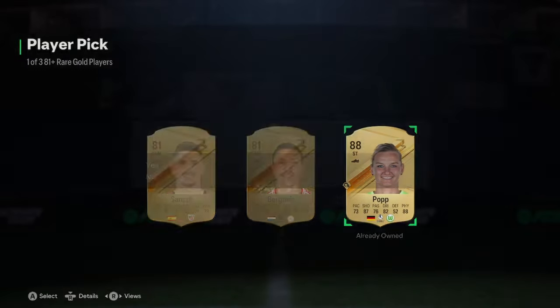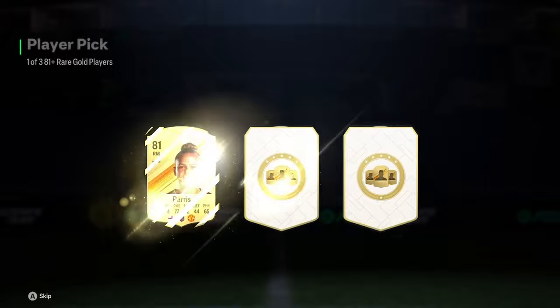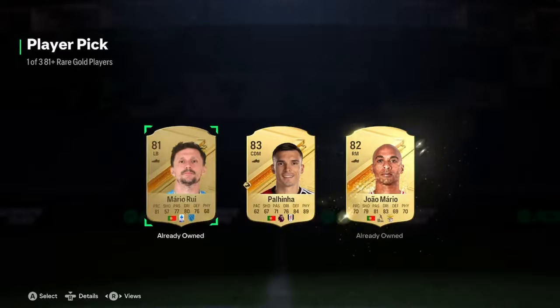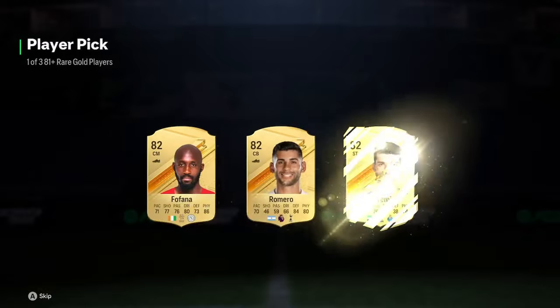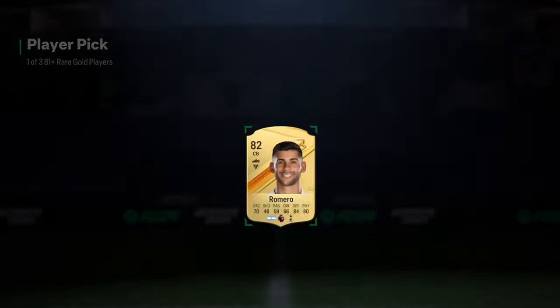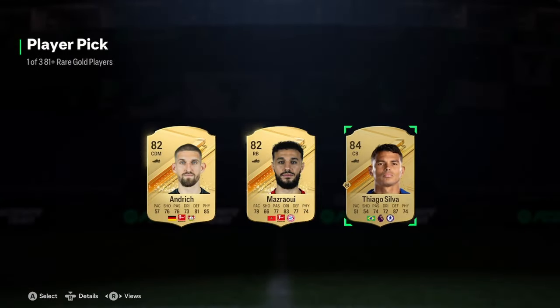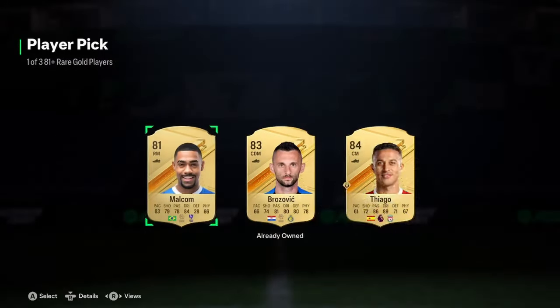We start off with an 88-rated pop — that is brilliant, meaning we get 29 players. I'll be doing a separate video on the infinite exchange method if you want to check that out. It's actually really fun and I might prefer it to the 85 times 10 method. Apart from my 88 pop, these have been absolutely stinky so far, so let's just skip. I'm not happy with these so far, hoping for improvement.